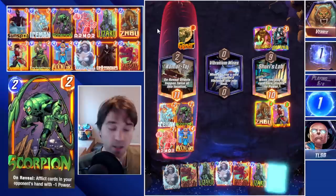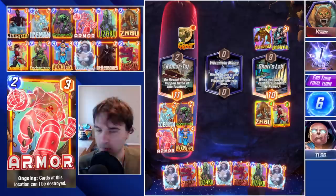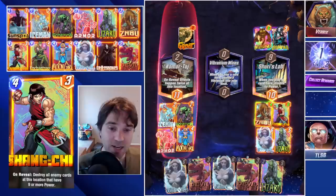If they do the Brood and Silver Surfer, that would be six extra power in Kamar Taj — a really big lane. They end up retreating, but we were going to angle for the White Queen and Lizard in Shuri's Lab in case they did something like a Wolfsbane and Silver Surfer pushing that lane. Then we were going to use our last resource in the Vibranium Mines just in case they didn't play anything there.